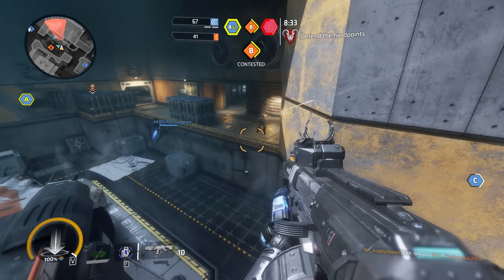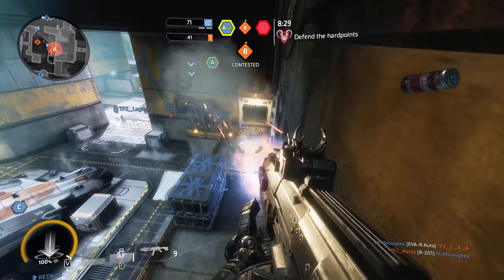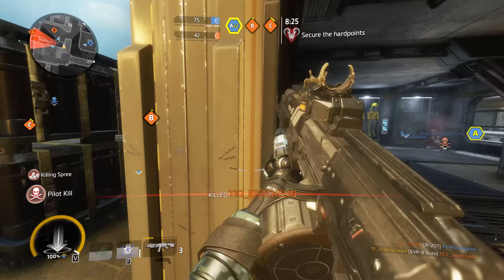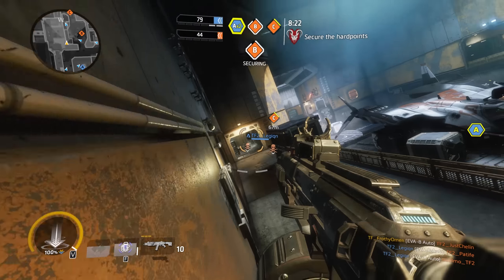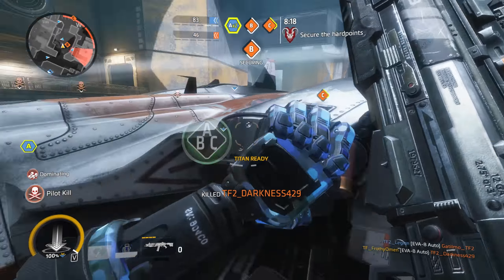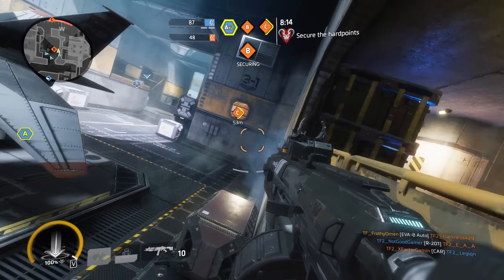For a shotgun, the EVA does have surprisingly good ranged characteristics with very tight spread. You can even get headshots with it, as indicated by bright red hit markers. With good aim, you can kill in one or two shots out to a pretty respectable range. However, because the spread is so tight, the line between being deadly accurate and a flailing mess is razor thin.